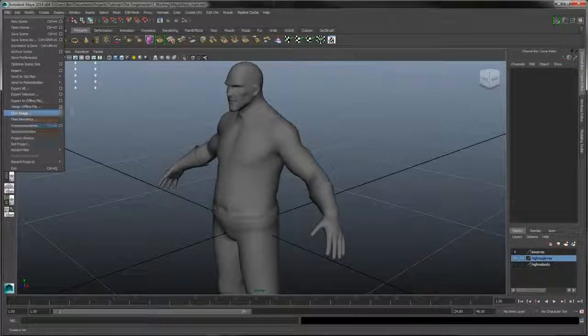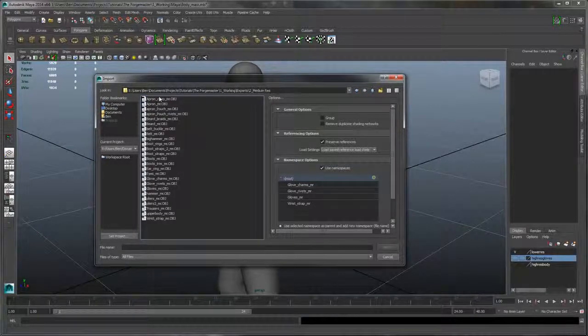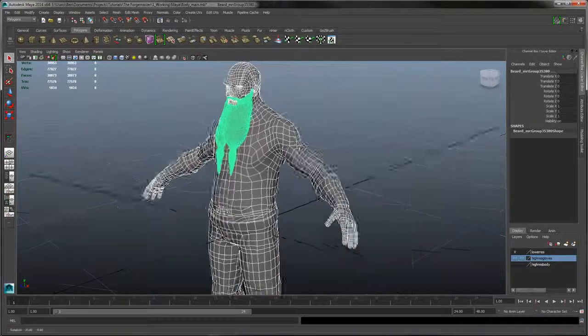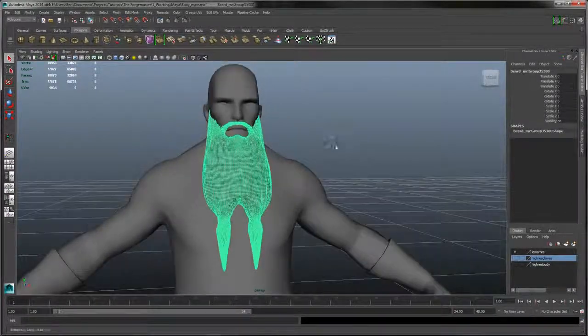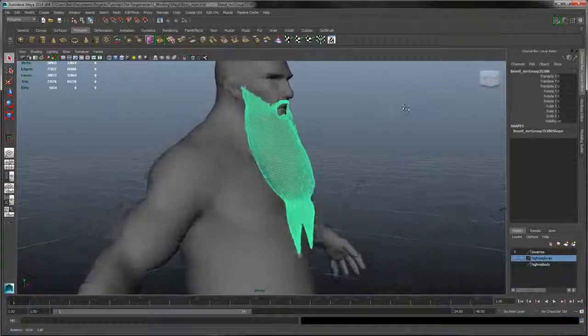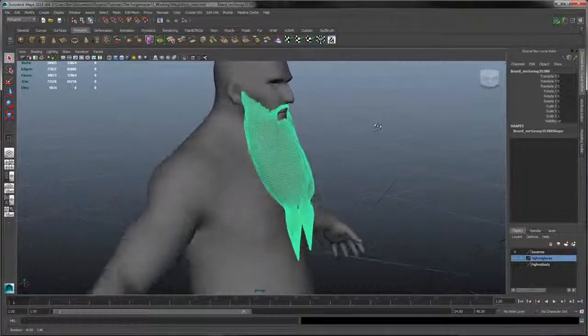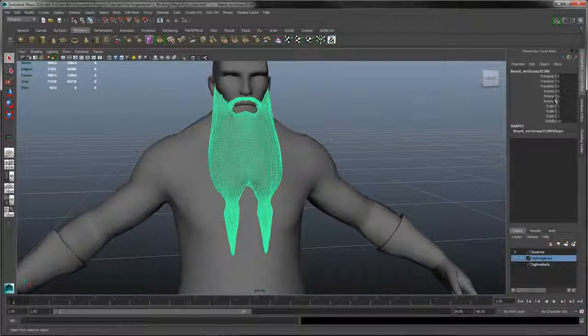So now we're going to go into Import and start bringing in some of the smaller details for the main parts of the body. It's going to Export, Medium Res, and let's start bringing in things like the beard. That's actually an important detail which I totally forgot about. So let's import the beard and we'll re-topo this — obviously we can't have this many polygons going into a game. I'm thinking I might just bring in a slightly lower polygon version from ZBrush instead of re-topping it all.